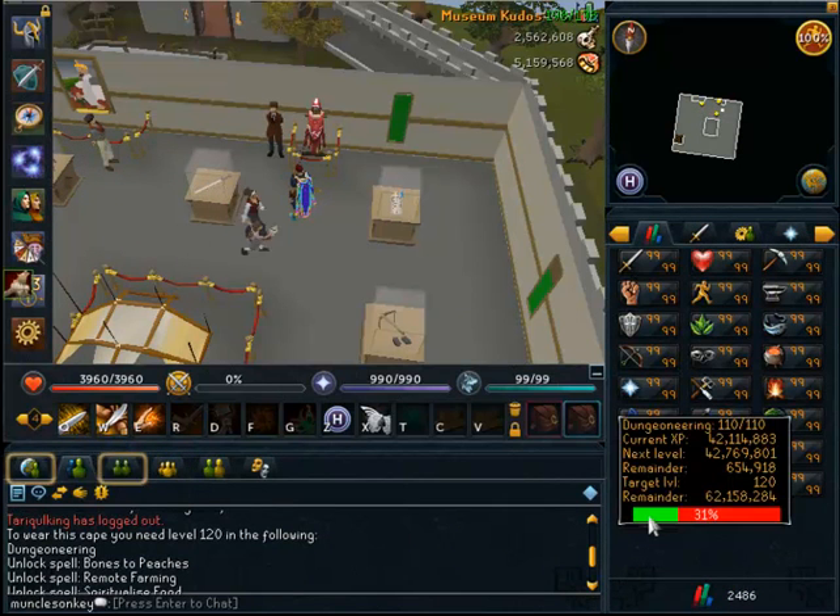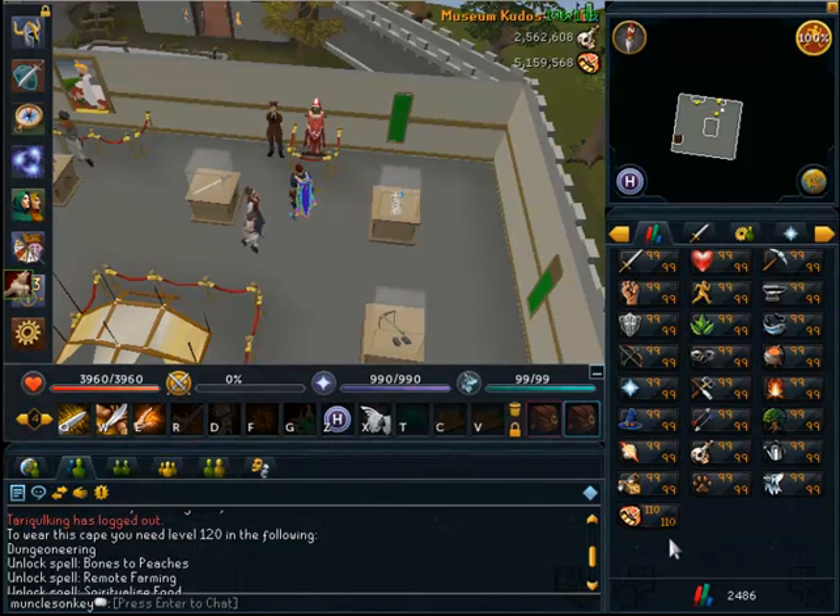On my stats page, I am 654,000 XP off of 111 Dungeoneering. That will only take about a couple hours because even on World 77 you can get 600k XP in two hours quite easily. Unfortunately, I've just been really busy in real life today, and as soon as I'm done making this video I have to do some things in real life as well.